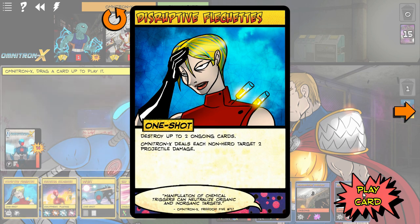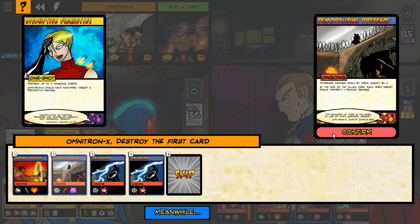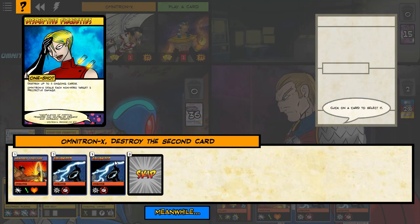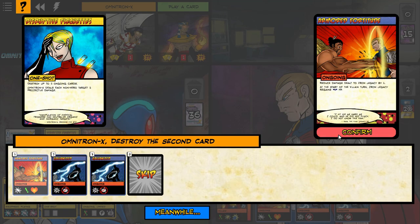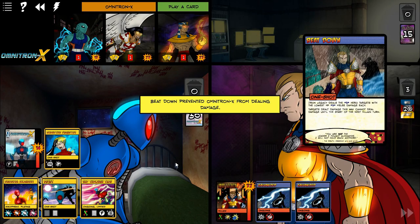Didn't you say you got crushed with your usual lineup? Yeah, those four that I mentioned - my standard four could not stand up to Iron Legacy. These four, though, with the powers that they have - so if you look at Disruptive Fetches, I can destroy up to two ongoing events right off the bat.